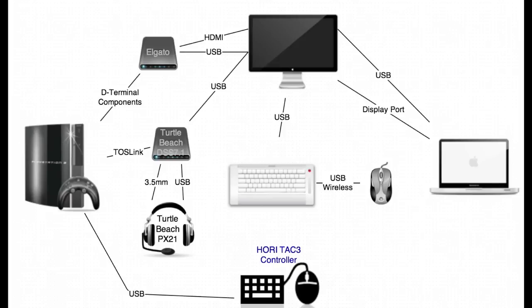A nice thing about the Dell monitor is that it has four built-in USB ports, so it acts as a USB hub. My keyboard, mouse, and other components are all plugged in through those USB ports. The Elgato also gets its power through a USB port on the monitor and connects to the MacBook that way as well.